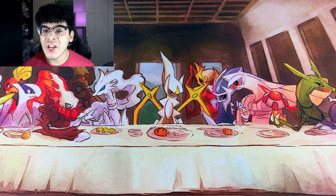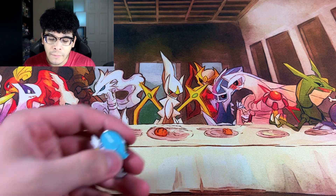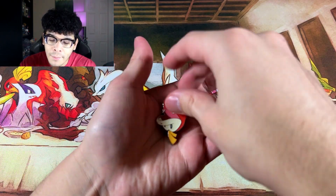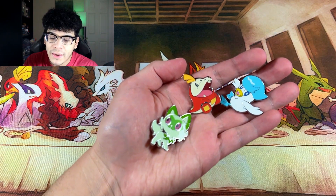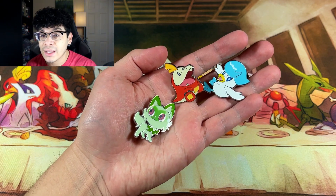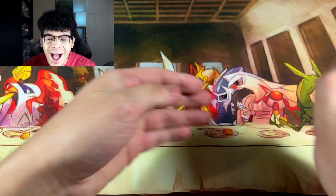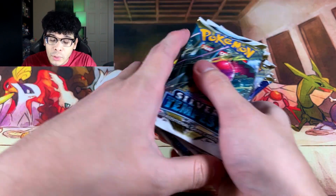Alright guys, so we're going to have to dissect these boxes a little bit more carefully because I am curious how these cards are going to look when Scarlet and Violet officially comes out sometime in March. The first thing that you get from these boxes is actually pins of the starter Pokemon from Scarlet and Violet. These pins are actually adorable, but we're not here about pins. Here is the next item — the booster packs.